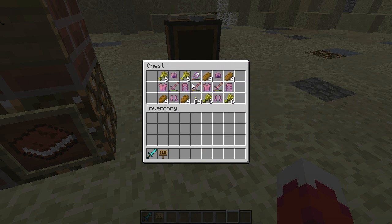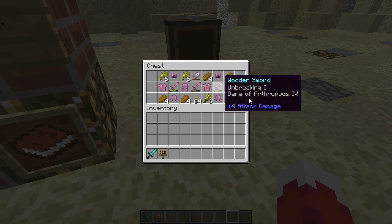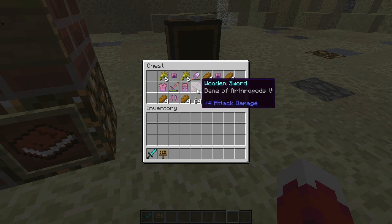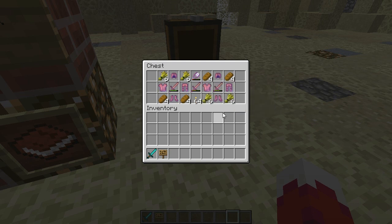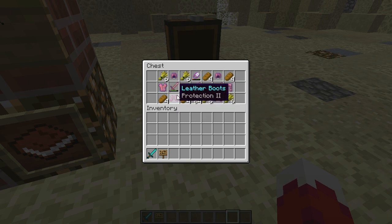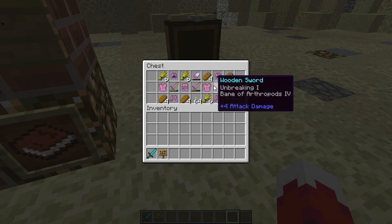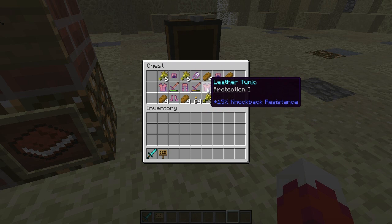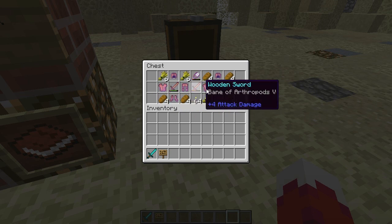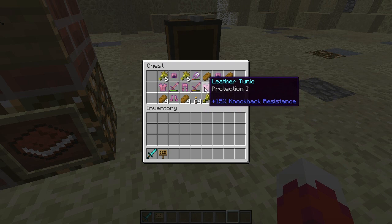We have two sets of starting gear. All of these weapons are bane weapons with different varying durability — the item with least durability has the most bane on it; the second has four bane and one unbreaking; the best one has three bane and two unbreaking. So I tried to give a bit of decision-making as to what you're going to use.